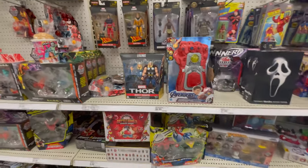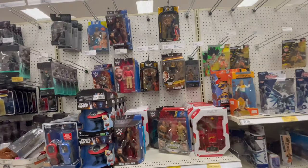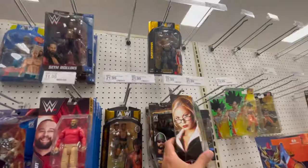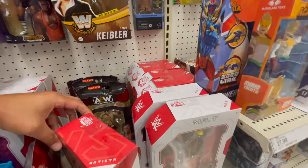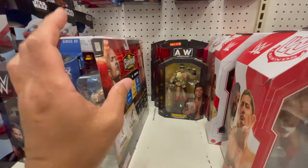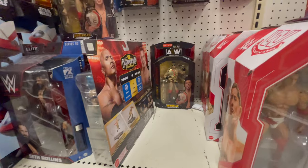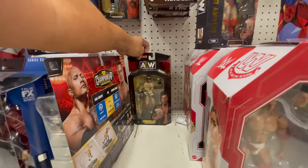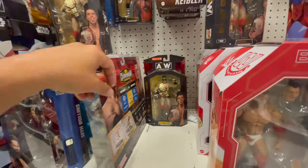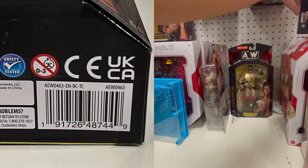Let's see what else they got. I got a Thor — I see a Thor hiding back there. Swing around guys. Keebler, Hobbs, X-Pack, Mr. T's, Batistas. Three Sammys — not three sandwiches, just three Sammys. So if you're looking for Sammy, only at Target — we got three of them over here in West Ashley.